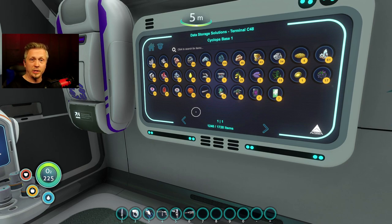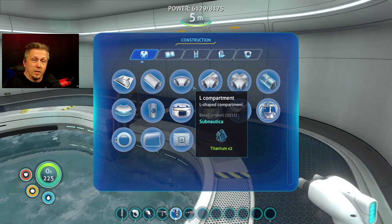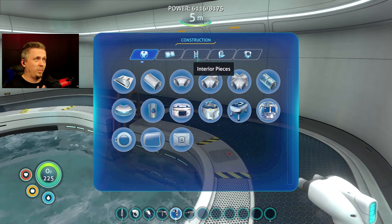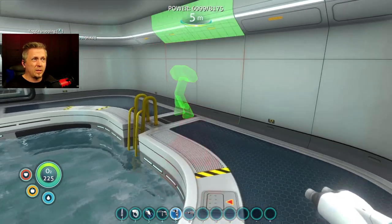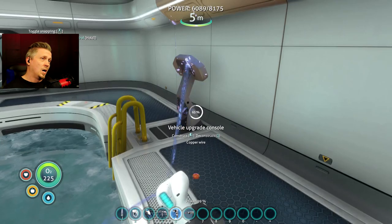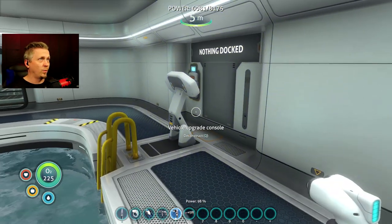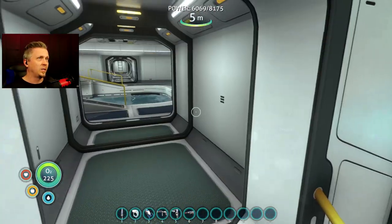Last time I pushed the deep drillers a bit more and got a lot of items. With that done and the fact that I can keep producing more while I work, it's time to do some work on the base today. Now the upgrade console technically I don't need because I have the all-in-one fabricator, but it still has the benefit of allowing me to recolor vehicles. So just for cosmetic completion, I'm going to throw it in here so I can change the look of my sea moth.